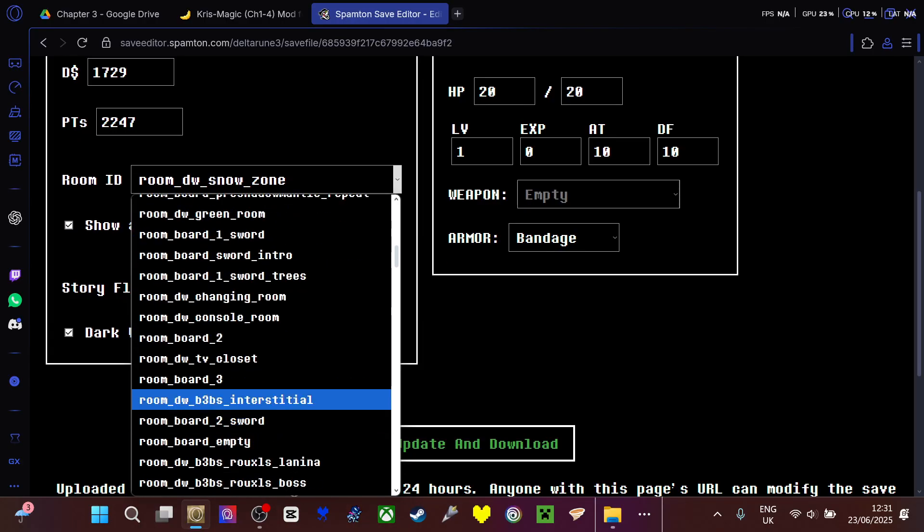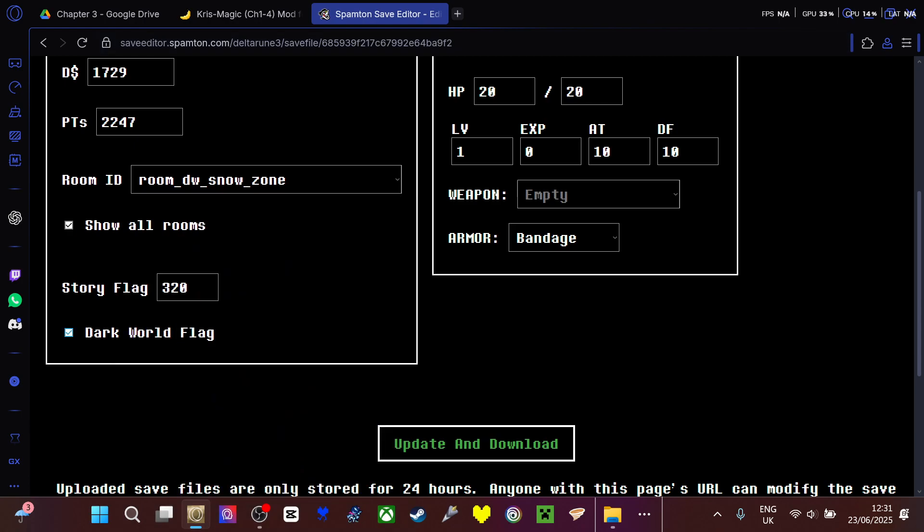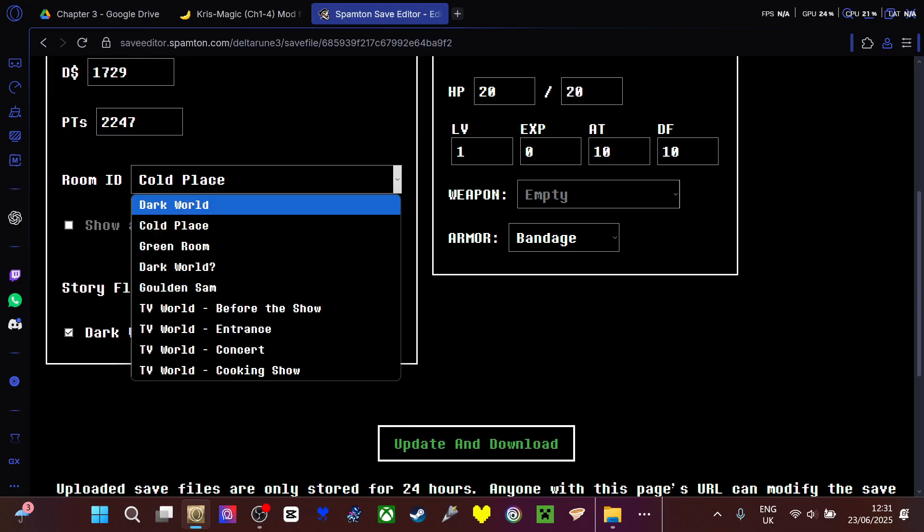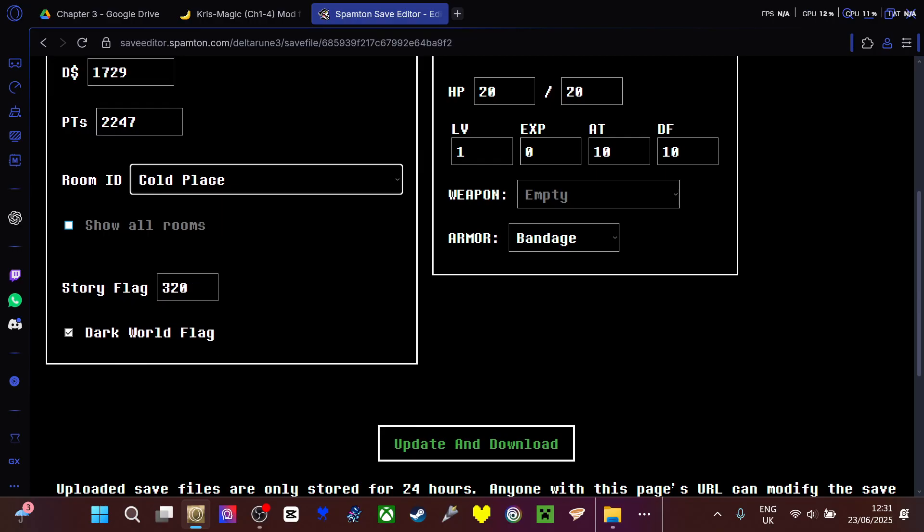The Cold Zone is Room D-W. You can find that wherever. When you go down for rooms, it only puts the ones that have save world things in it, so maybe it'll allow you to take a cold place.